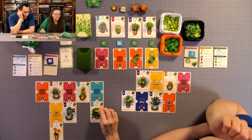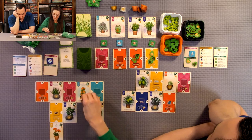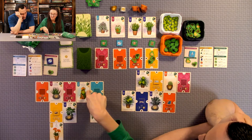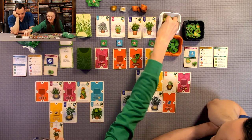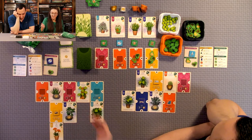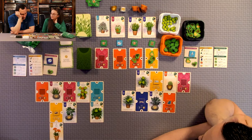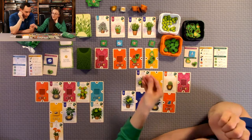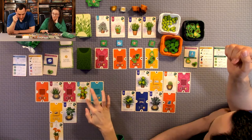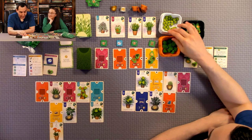I realize I made an error — I spent three thumbs up tokens and placed three verdant tokens, but I should have only gotten one verdant for the action. That plant isn't actually completed; I still need one more verdant. I correct the mistake: two verdant go back, I get one thumbs up back, and then I had gotten one verdant from my watering can action earlier. So that plant goes back to needing one more verdant.